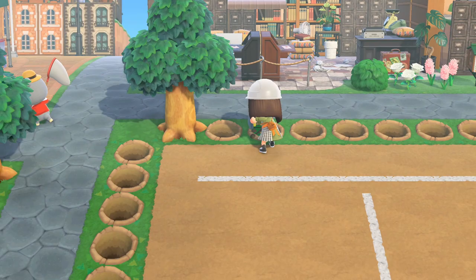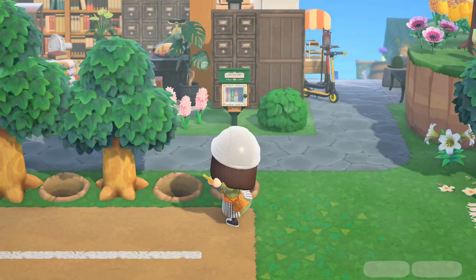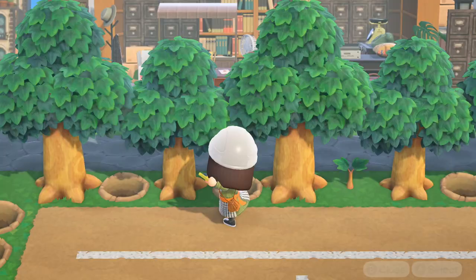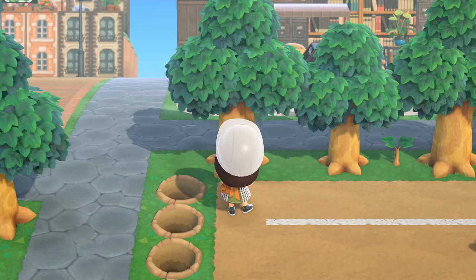To line the back of the field, I planted 5 hardwood trees along the back perimeter, alternating between fully grown and stage 3 trees. To keep the smaller trees permanently, I planted a piece of fruit next to both of the stage 3 trees to stunt the growth of them. This can be done with any fruit in the game besides the coconut.